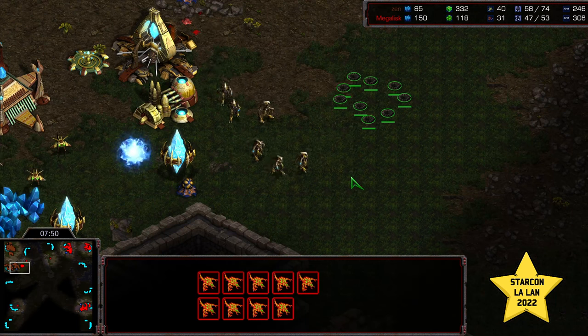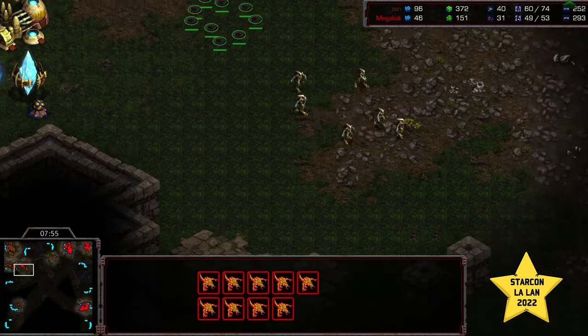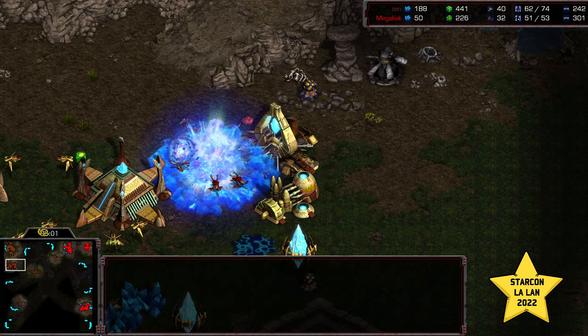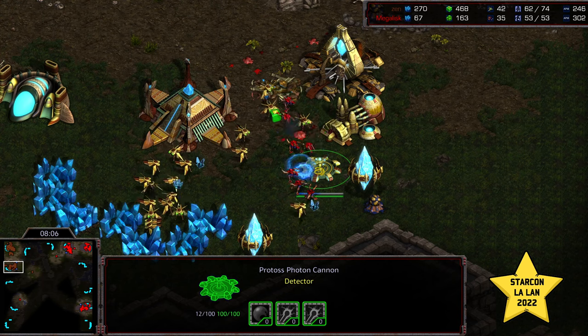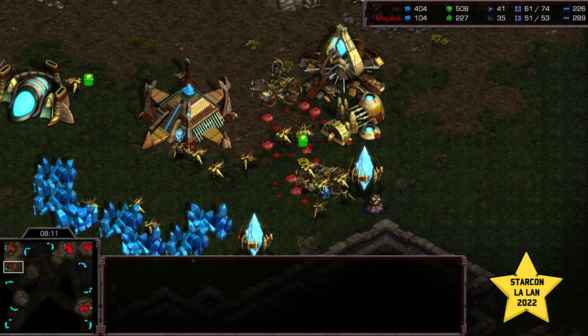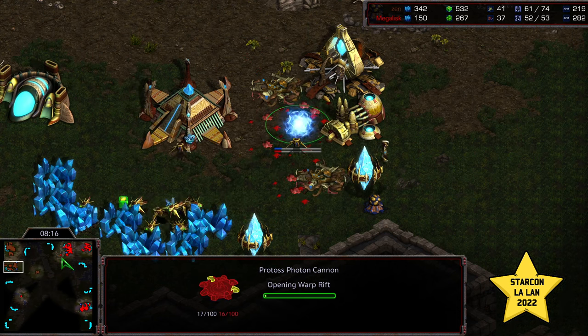Plus One Weapons also being researched. Zerglings just burrowed - I wonder if that was in view of Zen. Going to see the Zealots move out. This is where I would have loved to see them - now unburrow. Try to get the run-by. Going to get the cannon and maybe some probes. Probe pulling off the line. So both cannons down, but the probe's sufficient to go ahead and wipe everything else out - so it's just costing two cannons.